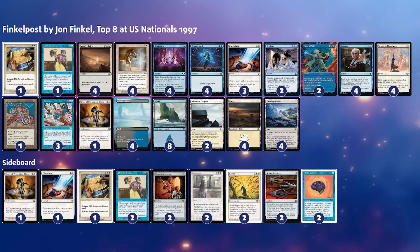Finkel is also famous for a play where he was super flooded — he only had one Force of Will in his hand — and at the end of the turn he just discarded his Force of Will, and then the opponent scooped because they thought his hand must be full of better counterspells than Force of Will. Not entirely sure whether that was Finkel or if this play is just attributed to him — it might also be an urban legend. There's no footage of it.